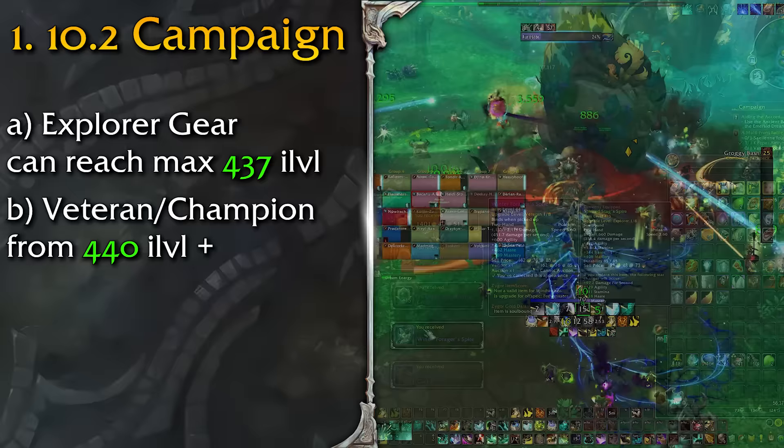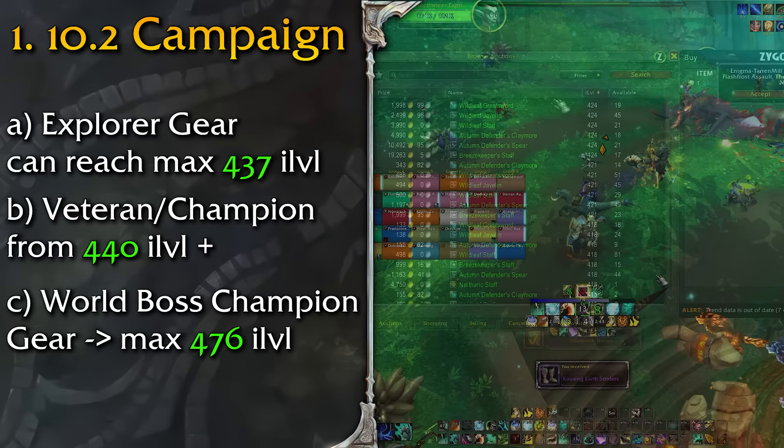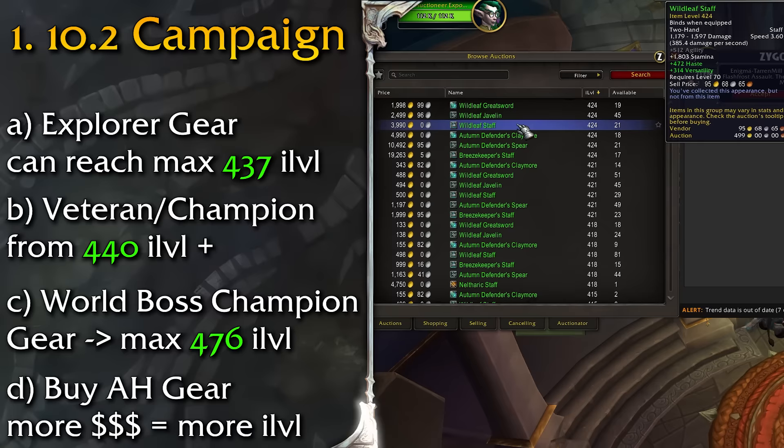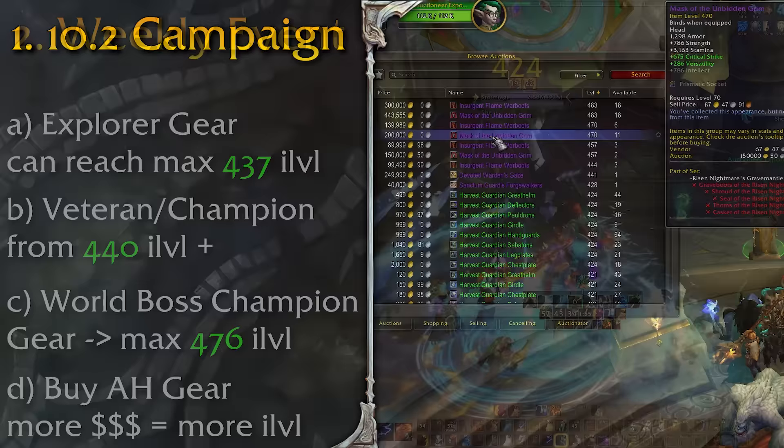While you're here, don't forget to do the world boss as well — it's a super quick kill and you may get a piece of champion gear which can be upgraded to 476 item level. Alternatively, you can also buy green gear from the auction house, which is usually explorer level and quite cheap, or spend significantly more gold if you have it and get BOEs from the raid that will be veteran level or higher.